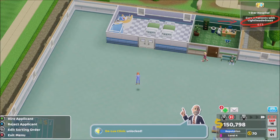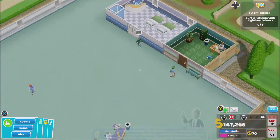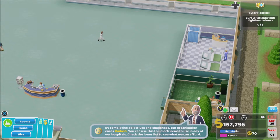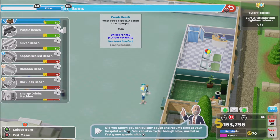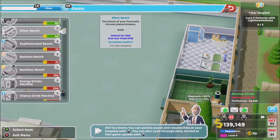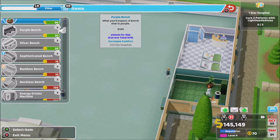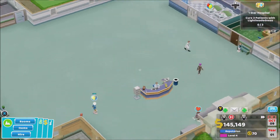Nurse-wise I'm gonna go for the 23 grand one — stick them there. Three patients with lightheadedness. By completing objectives and challenges, our organisation earns kudos — you can use this to unlock items for any of our hospitals. Check the items list to see what we can afford. We can get a purple bench, silver bench, sophisticated bench. The bench of the future increases comfort, chrome plate of dreams also increases comfort — so it makes no difference really. I'm just gonna save them up for now.